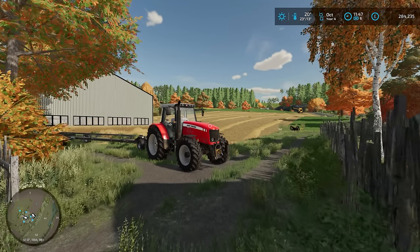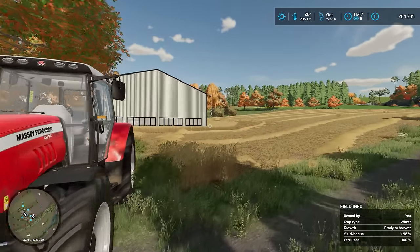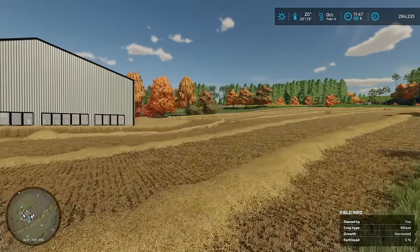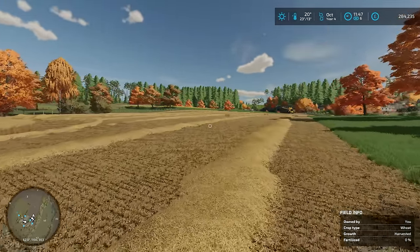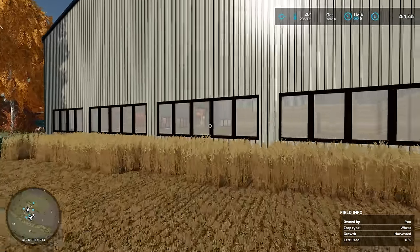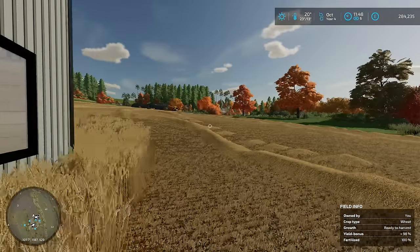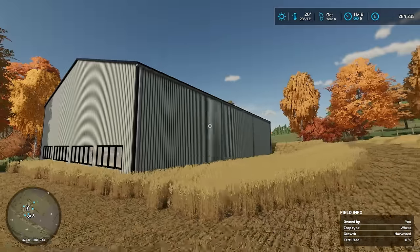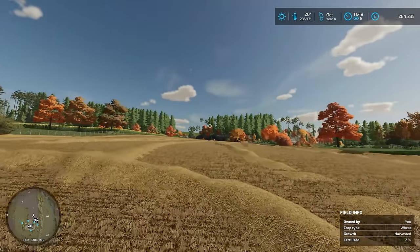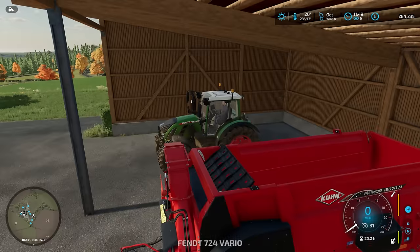Hello everybody and welcome back to Crumback. We are completing our last harvest here. We did have the strange issue with this field not growing — it wasn't actually ripening. So we had to force it to ripen and that put the crop inside the building. That's not a problem because when we've baled this field we can set it to cultivate, which will remove the crop from inside the building. That should all be very good.